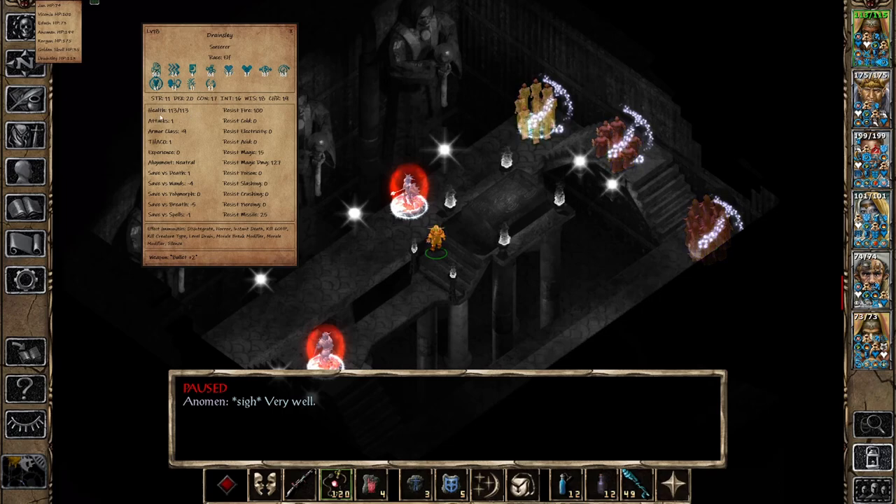Not only that, you will also see all of the stats of the character — strength, dexterity, constitution, intelligence, wisdom, and charisma. It will show you hit points, number of attacks per round, AC, and experience — which in this context means the amount of experience you would get if you kill this character, not the experience they have gained. So on a playable character you'd get nothing, but on an enemy you'd see a real value.